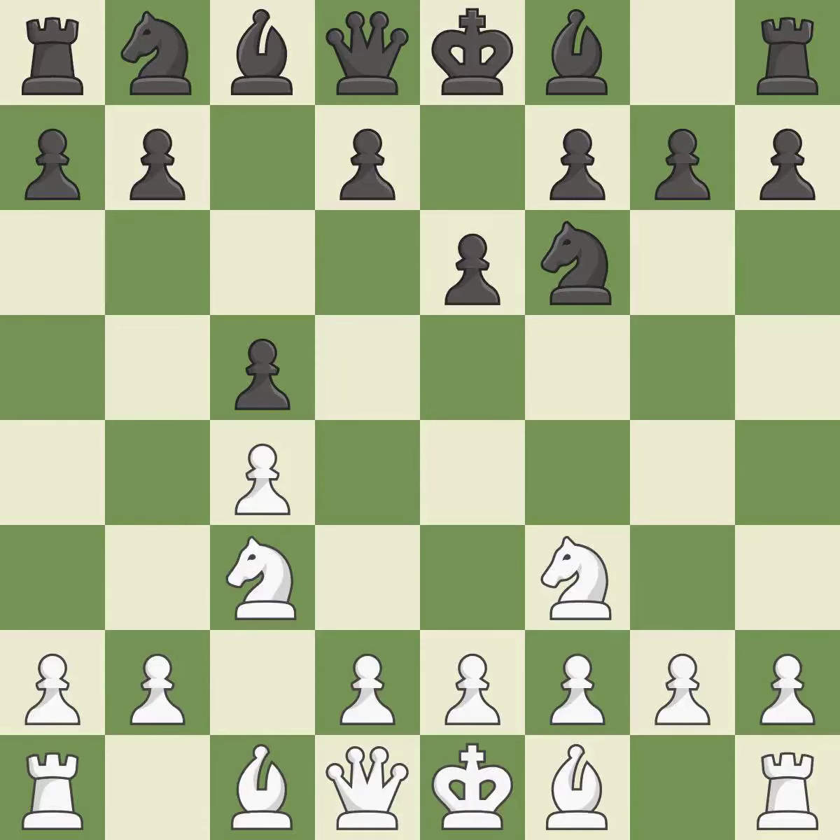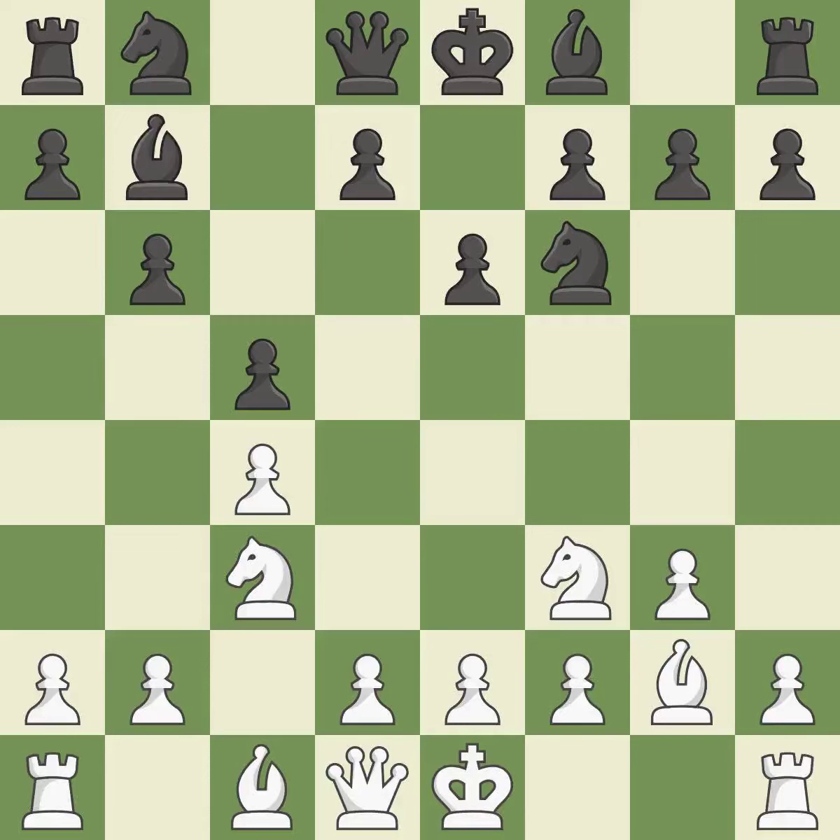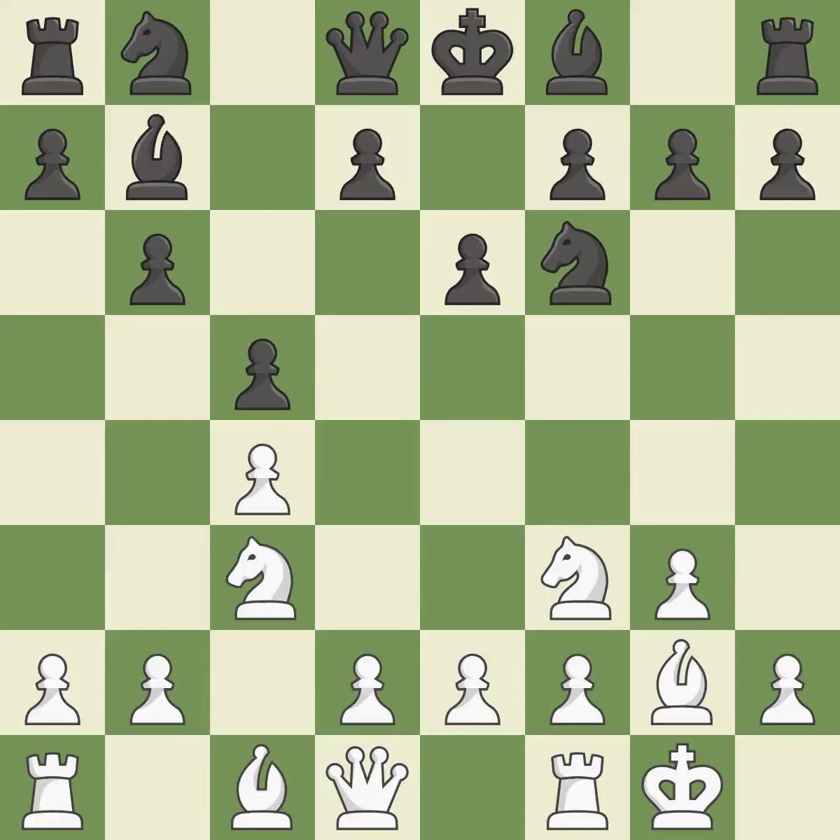e6 allows the f8 bishop to develop and supports the d7-d5 advance. The bishop will be better off as a result, prepared to move into a functional square. By positioning the bishop on a potent diagonal, this fianchettos the bishop, giving it flexibility on the long diagonal. Castling gets the king to a safer square, out of the center of the board, while also developing a rook.